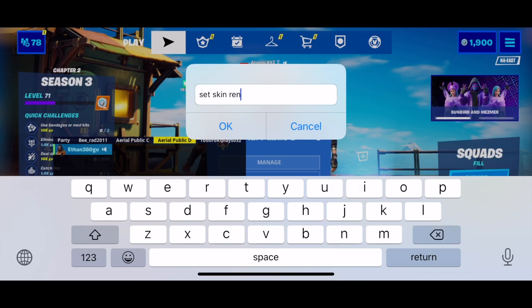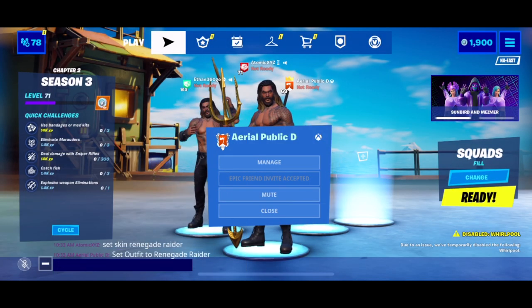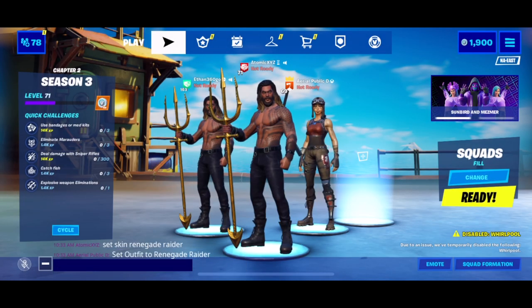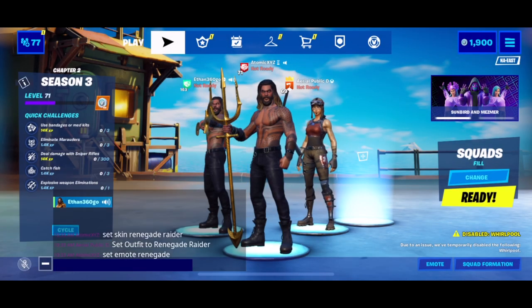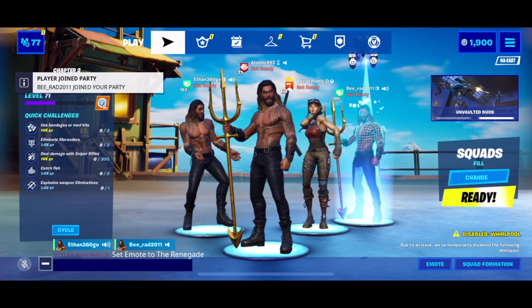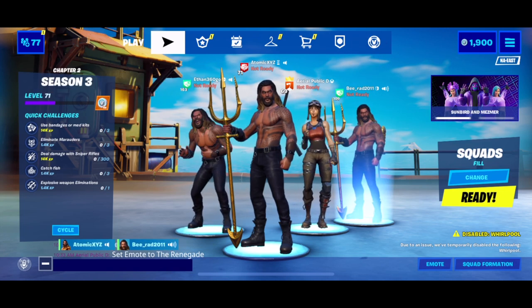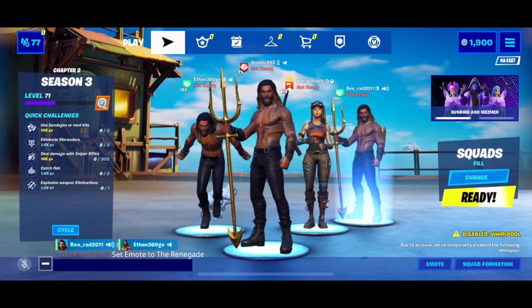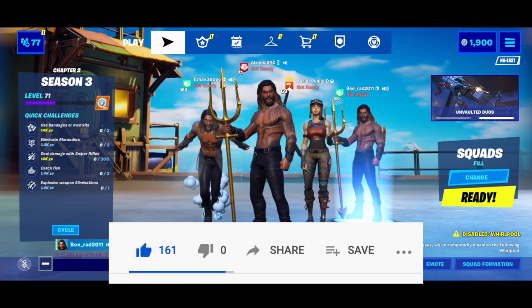Now type in the skin — type 'set skin renegade raider'. Press enter and there you go, you got renegade raider. You can do emotes as well — type 'emote renegade'. There you go, it's doing the emote. This is probably the easiest one you guys can use for mobile. Hope you guys liked the video — if you did please leave a like and subscribe, and we'll see you guys in the next one!